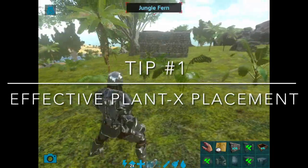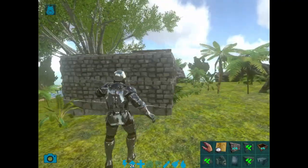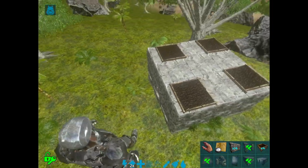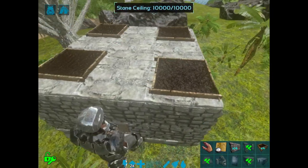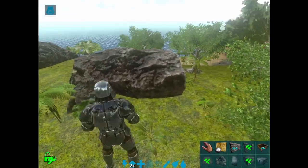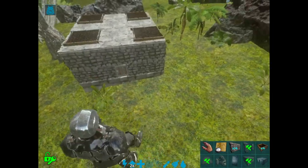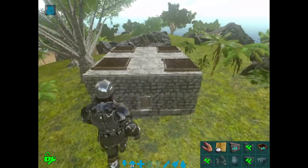Tip number one is better Plant X placement. A mistake a lot of newer players make is putting the Plant X on top of their base. The Plant X will shoot out to about that rock, but once you get near the walls the Plant X will not shoot down. That's a really bad placement because people can easily rush up to your walls and blow up your door and get inside your base.